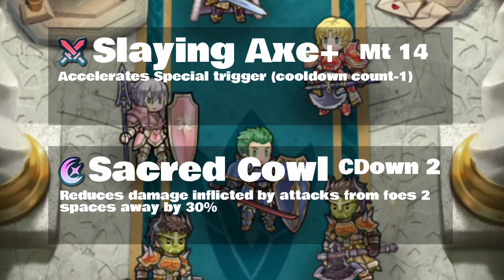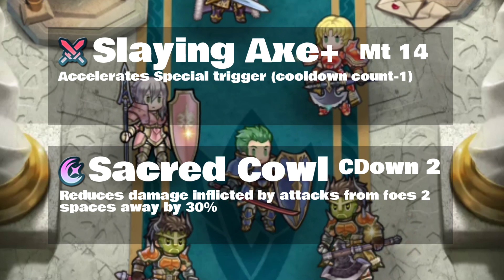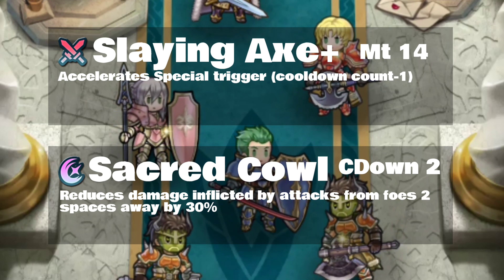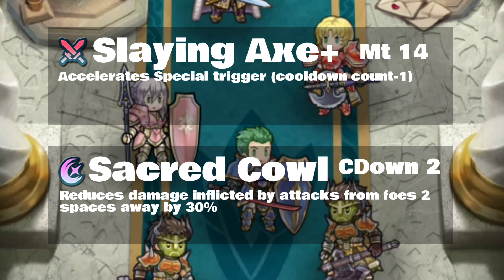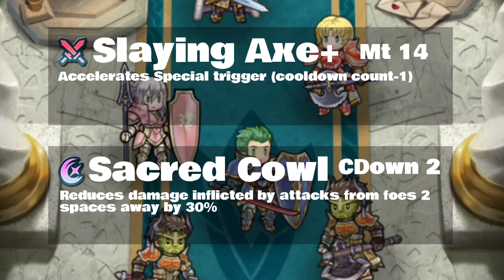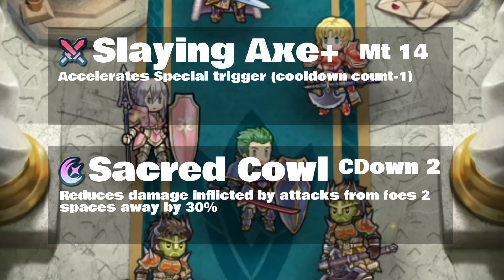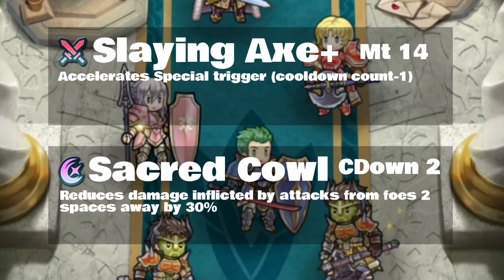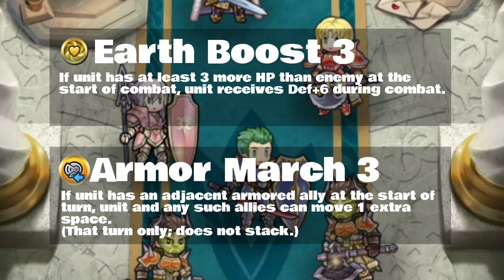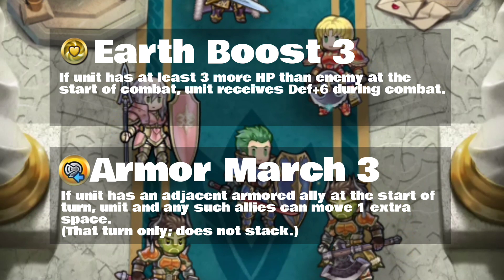Her weapon is the Slaying Axe Plus, might 14, which reduces your cooldown by one. This is the soft patch to killing weapons and it suits her well. Her special is Sacred Cow with a cooldown of two, reducing attack damage received from ranged units by 30%. For archers, she's taking almost no damage from that hit, and for mages, it at least means she can live here and there. Her A slot skill is Earth Boost 3 — if she has three more hit points than the enemy, she gets six more defense, putting her up to 41, which is very formidable.